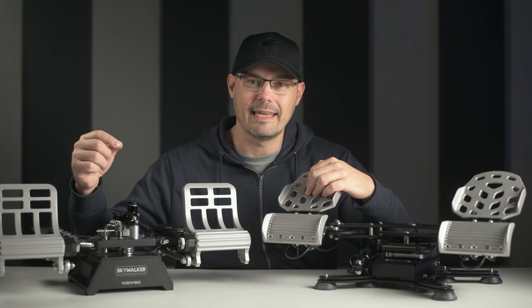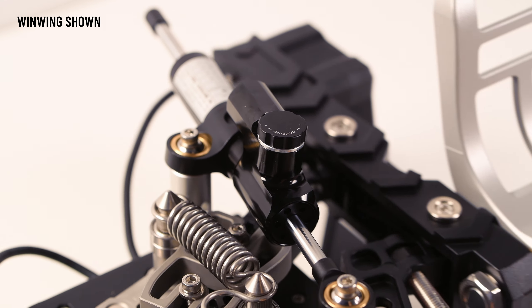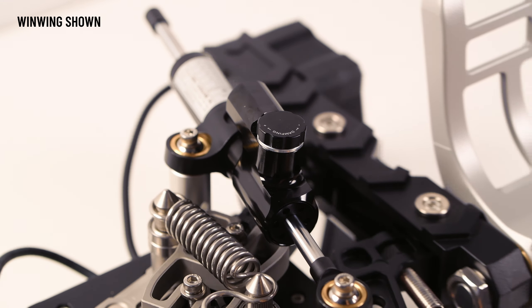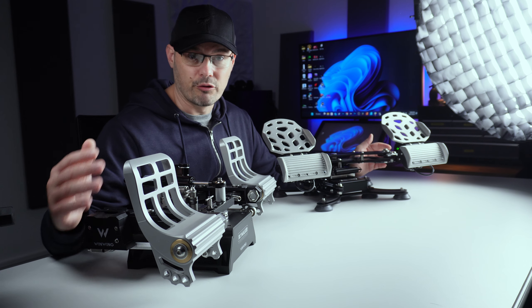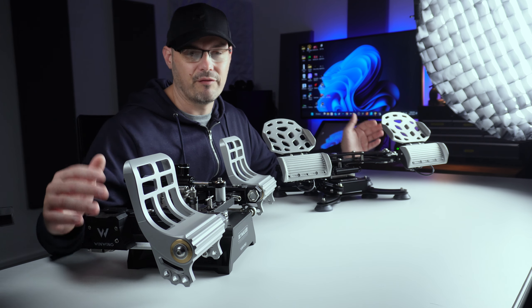I'll also mention that the comparison includes the damper mod on both rudder pedals, which can be purchased separately. Price-wise, the Virpil's come in at $375 USD while the Win Wings Orion comes in at $330 USD — a $45 difference — not taking into account potential import taxes or delivery fees depending on where you live.